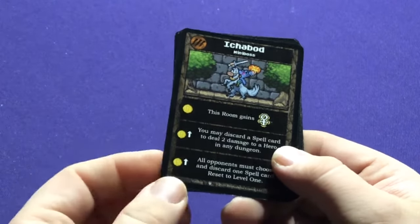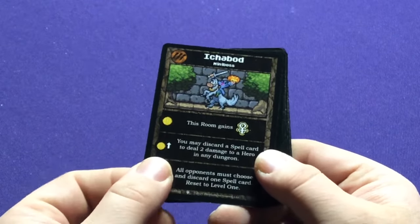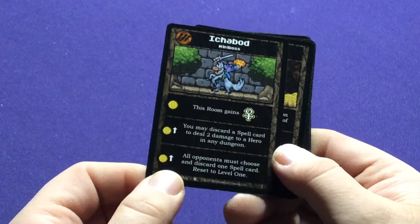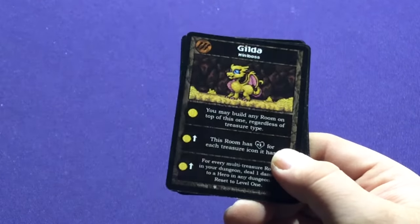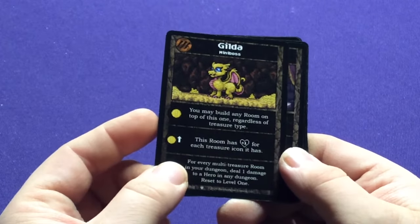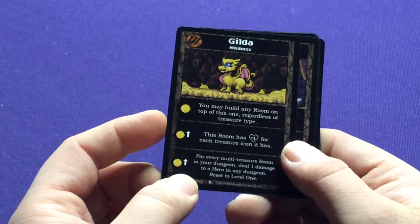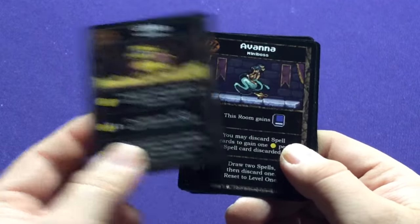We have Ichabod — Ichabod Crane, the Headless Horseman — with Daniel Cleric. You may discard a spell card to deal two damage to a hero in any dungeon; all opponents must choose and discard one spell. Reset this to level one. Then we have Gilda, a baby dragon — you may build any room on top of this one regardless of treasure type. This room has plus one for each treasure icon it has. For every multi-treasure room in your dungeon, deal one damage to a hero and reset to level one.